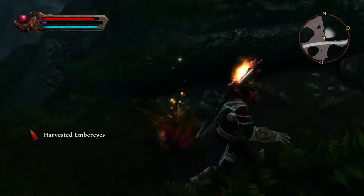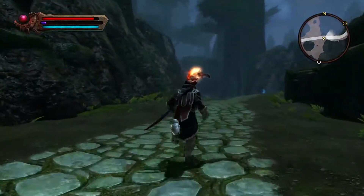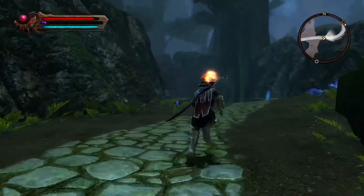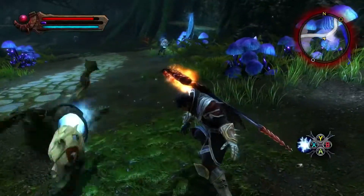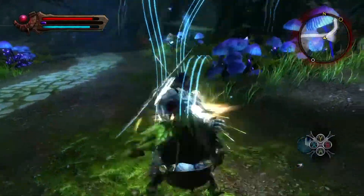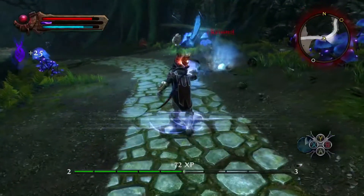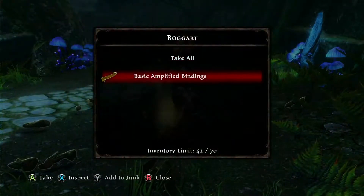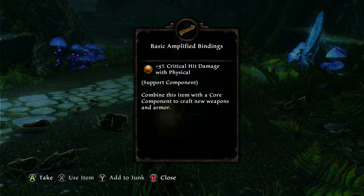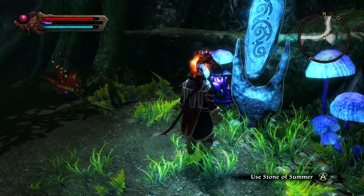Let's see — we harvested some ember eyes, whatever those might be for alchemy. Alchemy will not be my strong suit, folks, but that doesn't stop me from mildly exploring. He resisted that but it was too powerful and killed him anyway. Amplified bindings — plus five critical hit damage? Nope, don't need that. With my limited inventory I try not to waste it.